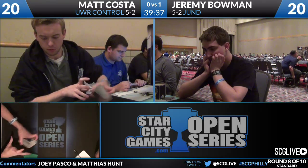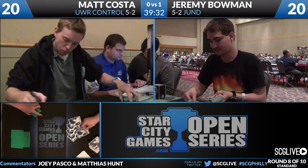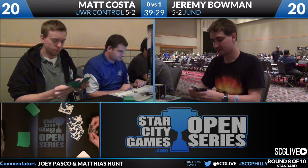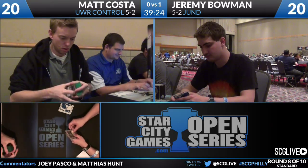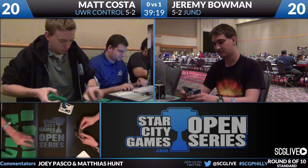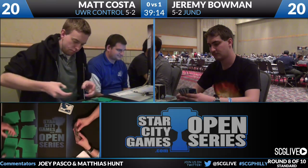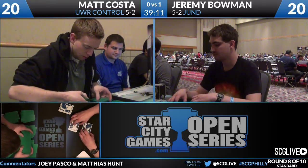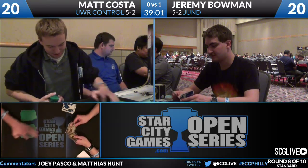We're just about ready to get underway for Game 2. Matt will probably keep almost any hand in this matchup. As we saw last game, Turn 2 Think Twice is the best thing he can be doing - he's really just trying to answer everything Jeremy plays. Presumably he's hoping to answer threats with his own threats; if Jeremy makes a Liliana, Matt's ideal answer is a Restoration Angel. Outside of that, he's looking for hands with a lot of lands, Think Twices, and conditional removal spells.